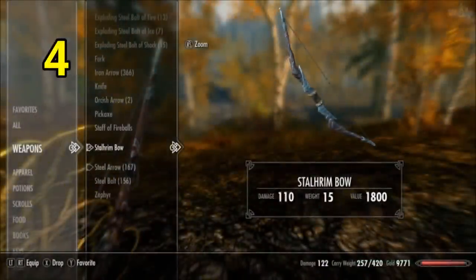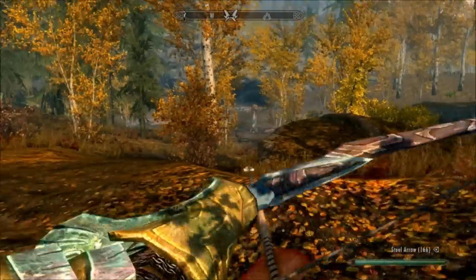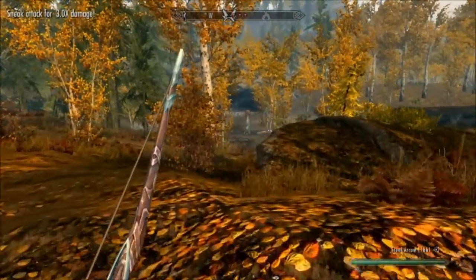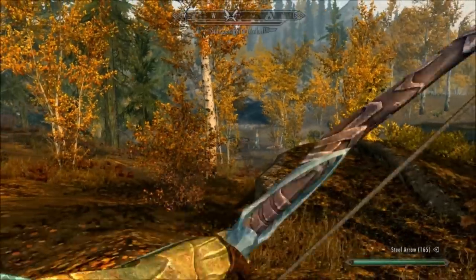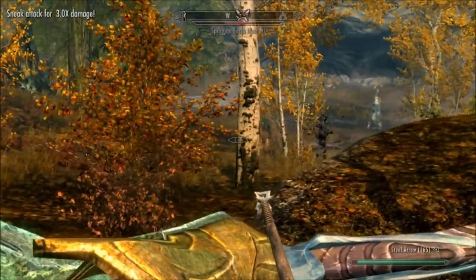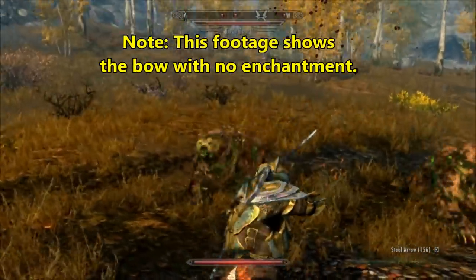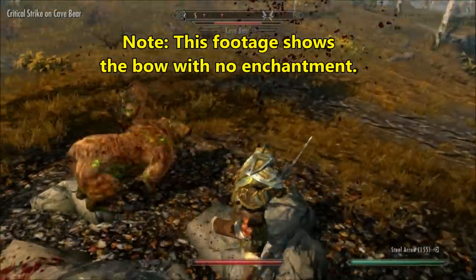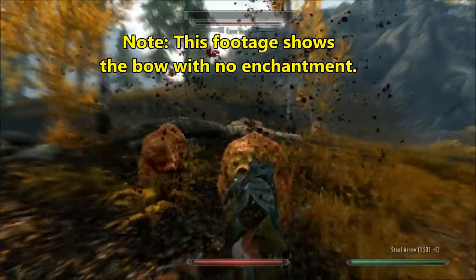Grabbing the fourth spot on the list is the Stalarim bow. With a base damage of 17, it's not as powerful as the Dragonbone or Daedric bow. However, if you put a frost enchantment on this, it will be 25% stronger than normal. So for example, if you enchant it with 30 frost damage, then it will actually do 37.5 damage for a total of 54.5 damage — and that's excluding all the other perks that affect enchanted weapons. I know I broke the rule I made at the start of the video, but the Stalarim bow is an exception to that rule.